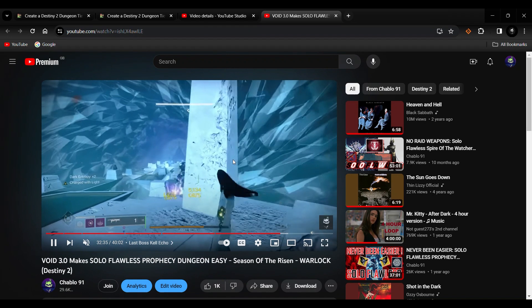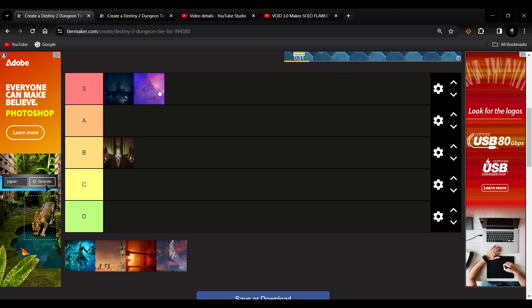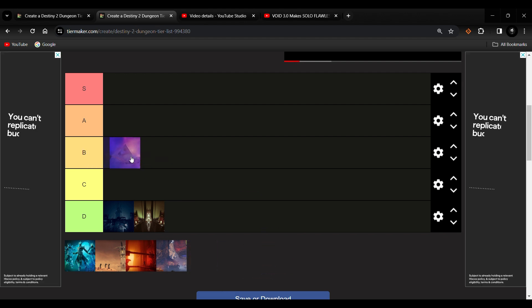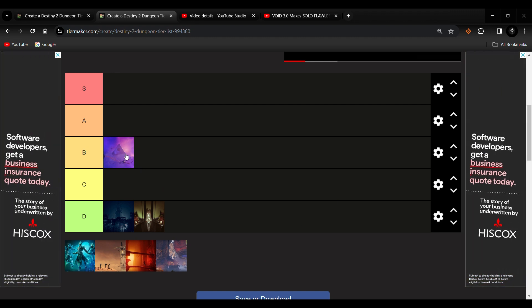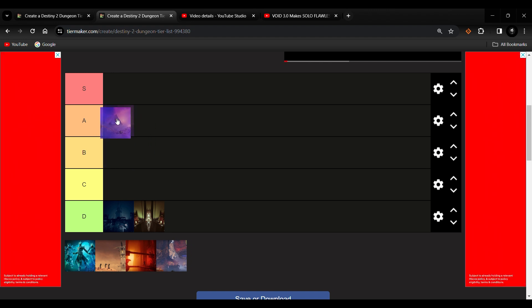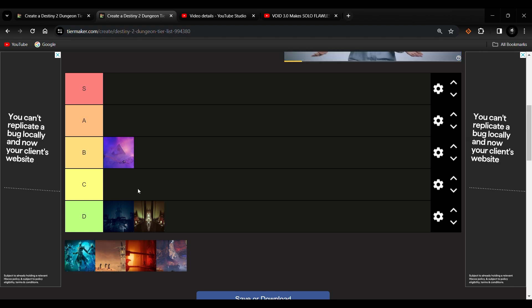So let's rate Prophecy. As a week one experience it's S tier - back then it was one of the most difficult solo flawless dungeons to do at launch. In 2023 it's probably a B tier, because there's so much information on the dungeon. Gradually it was an A tier, but then it slowly moved down as OP mods made Prophecy so much easier with add clear builds. In 2023, B tier.